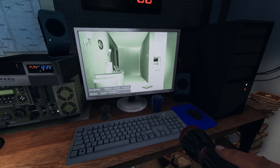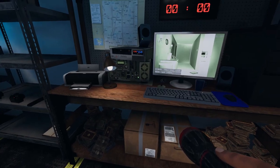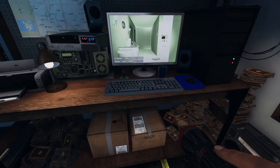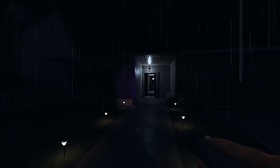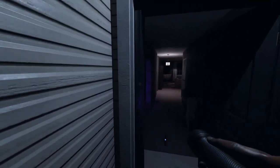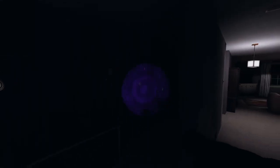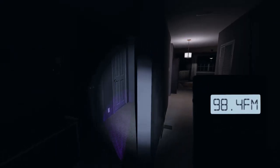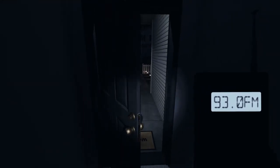Definitely gonna bring the UV light in case I can see some fingerprints on that door. Sanity is good, keep tabs on that. I'll take the spirit box actually. Let me check my hallway with the night vision light — see if I can get any ghost orbs. Ghost orbs! Okay, there we go. That was easy. You can actually see the book in there too. Hasn't written in it yet. That's good. First piece of evidence: ghost orbs.